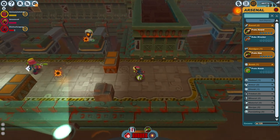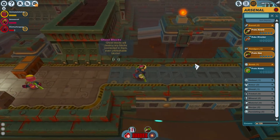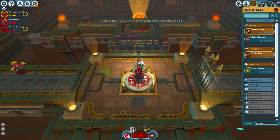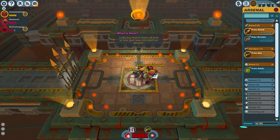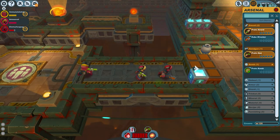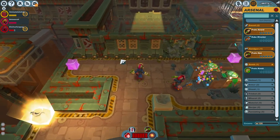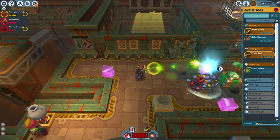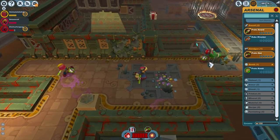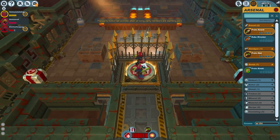What is he collecting? The heat embers will level up your gear when you reach an elevator. Come on, the third one is still taking care of the turrets. Come on, everybody on the elevator — that's pretty obvious. Loot! Let's take some loot as well, then moving on. Once again all three of us are going to have to be on here.